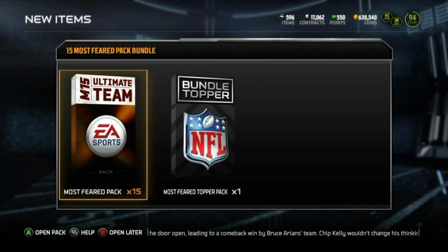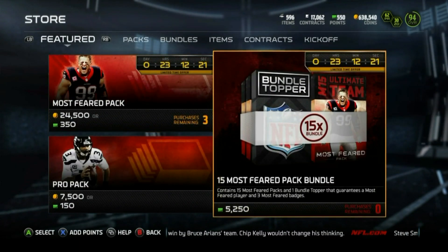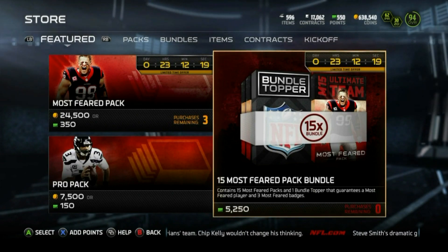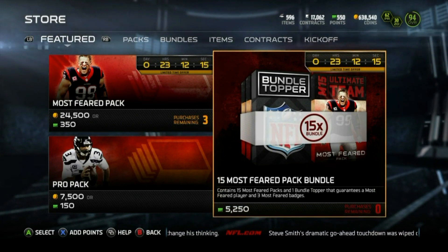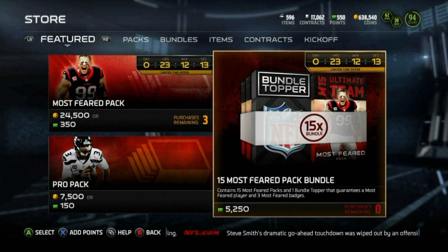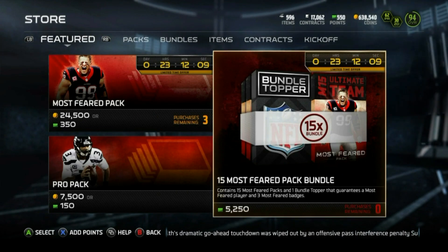Alright, so we got a Most Feared pack and a Most Feared topper. It contains 15 Most Feared packs and one bundle topper that guarantees a Most Feared player and three Most Feared badges — so that's nine elites' worth of badges, guaranteeing us at least one elite. That's awesome.